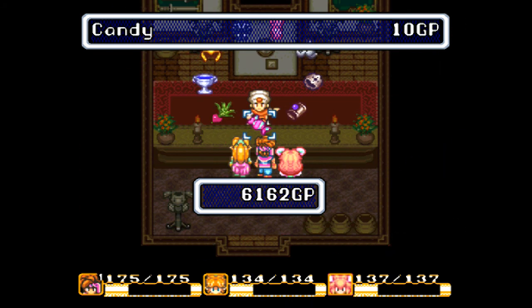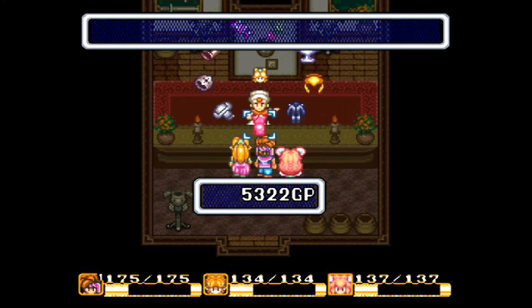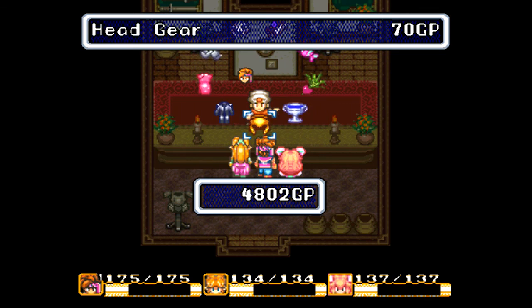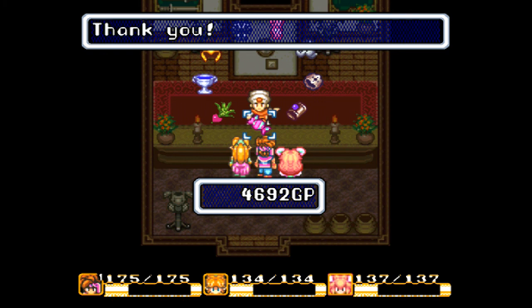Now we've got the Cobra Bracelet, which — as you can see from the three heads in the middle — is compatible for all three characters, so let's get three of them. The problem with this system, which I've probably pointed out before, is you can't see what you already have equipped. I honestly have no idea if I already have spiky suits. At least games like the Lufia series were able to correct that.